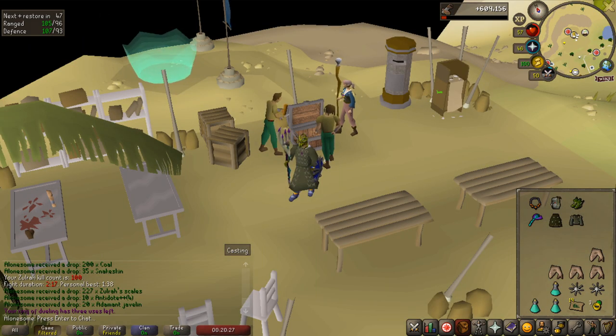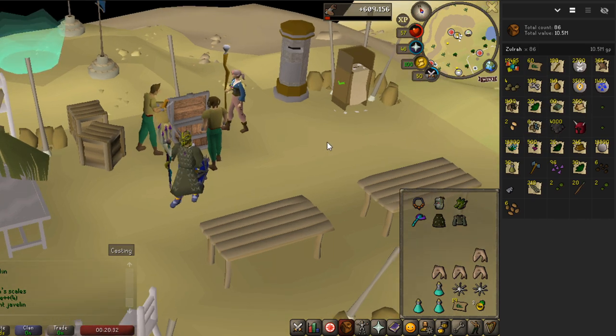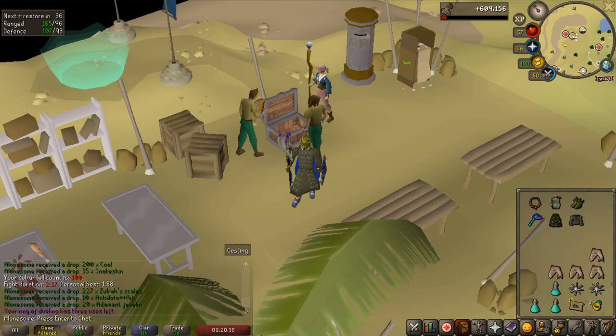With all those kills done, let's have a look at the loot tracker. 86 kills — I started at 14. 10.5 mil, which is over 100k per kill, and the kills are every 2 minutes pretty much. So that is just phenomenal.